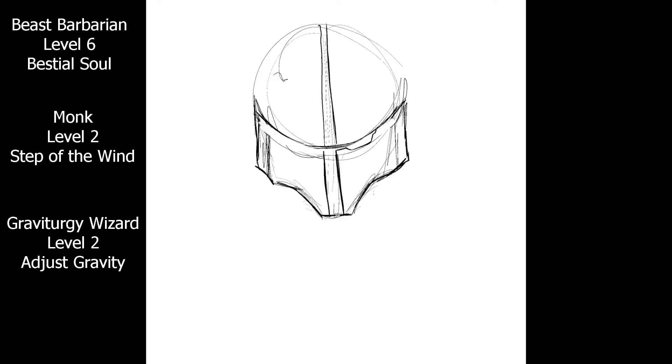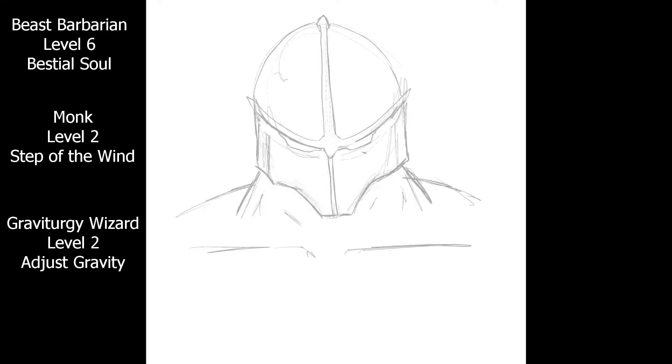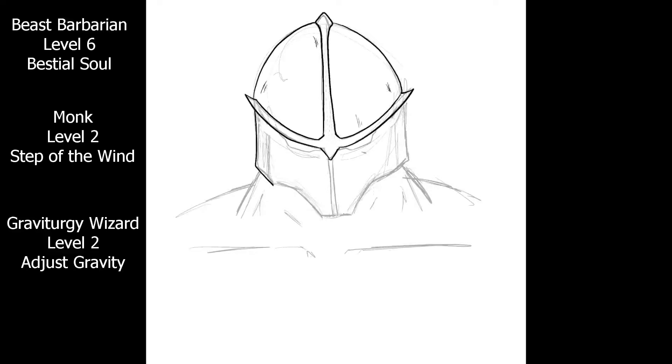Additionally, when you get Evasion at 7th level Monk, you have advantage on all dex save effects that you can see gained from your barbarian features, and only take half damage even if you manage to fail that save — likely halved again due to rage — or just taking 0 damage on a success. Meaning this character is extremely difficult to remove without focusing, while being extremely mobile and having a huge damage output for a mid-level martial class.